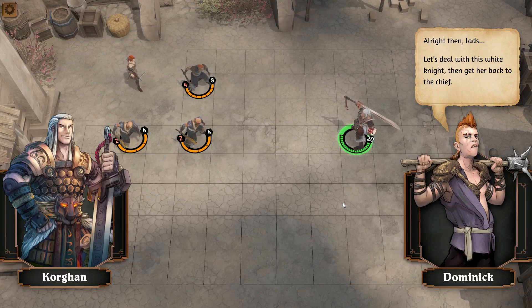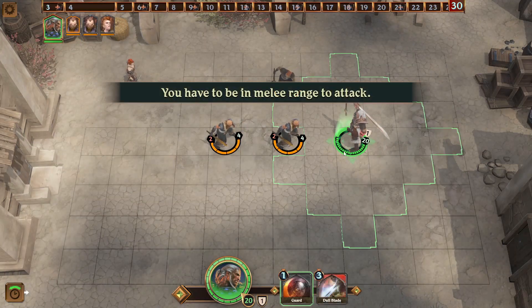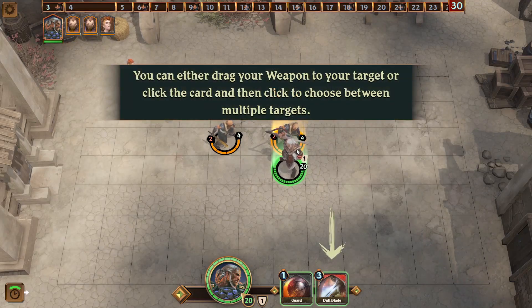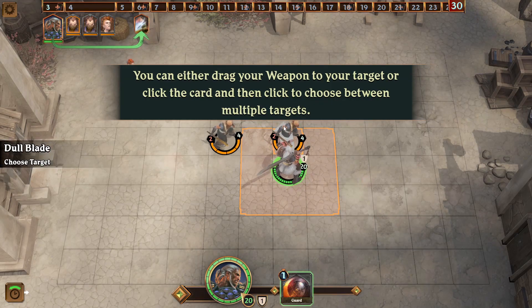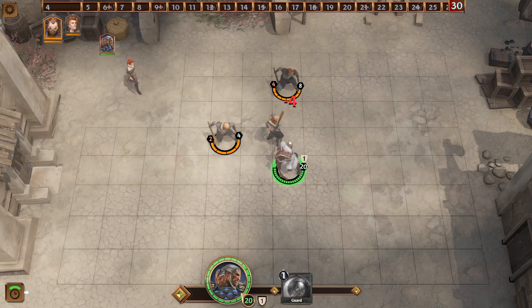You have a set number of characters — in this case, three — and a deck that your characters go through. Each character gets their own deck that you can modify, which honestly, when I first looked at it, I was like, how could that possibly work? But it kind of does. The farther you get into it, it really does.